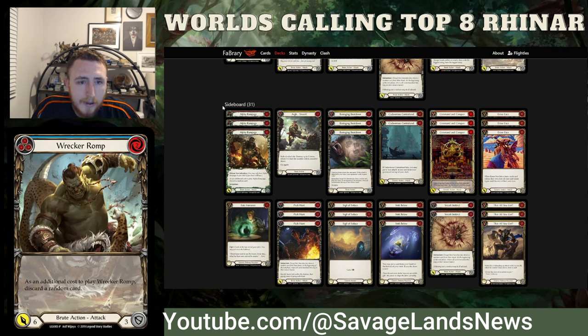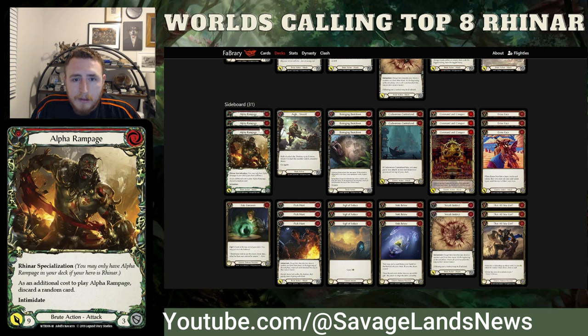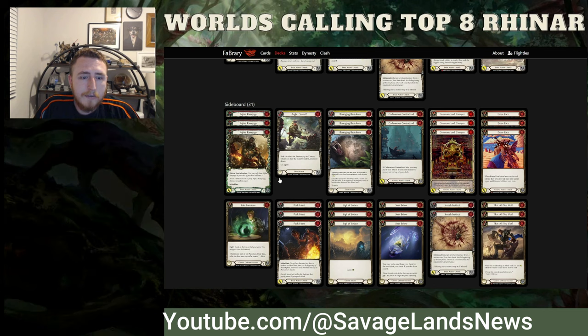The sideboard is where things get really interesting. Alpha Rampage is a bad card on paper — three for nine — but Double Intimidate is really what makes it shine. You put these in against Old Him, Bravo, and Dashes that you think are going to block. This is there for that second cycle. You pitch it with Barraging Beatdowns and it is going to break through their defense, overwhelm them, get you free damage. It's the reason I won three or four Old Him games at Worlds.